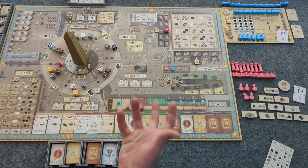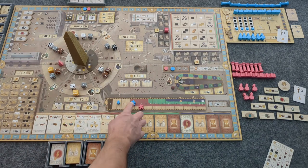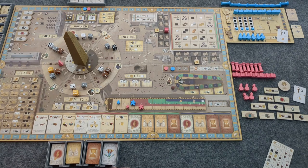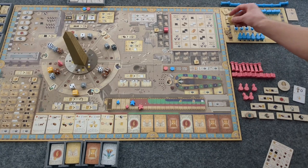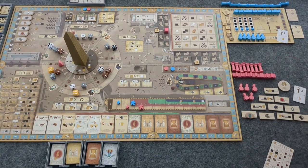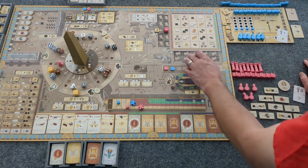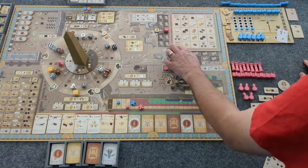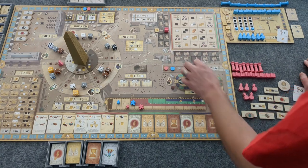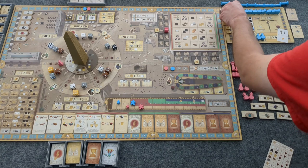Now I do have the ability to take a Hathor action, which increases my population — that's what I want. I was hoping to get a bit more Faith. So that means I'm building in a 3D location, and I don't want to build in a corner — I want to maximize what I'm able to get. I will do a Hathor action.